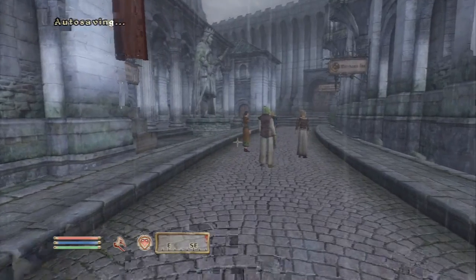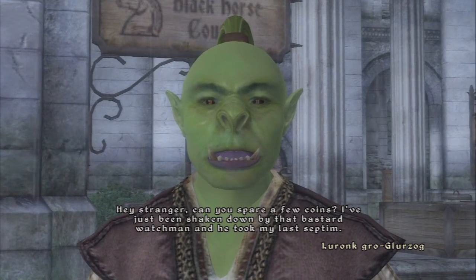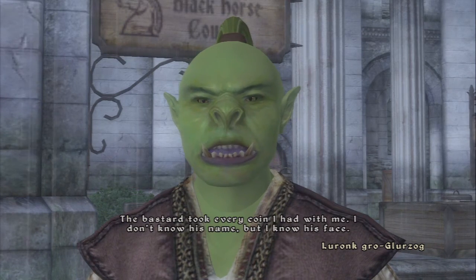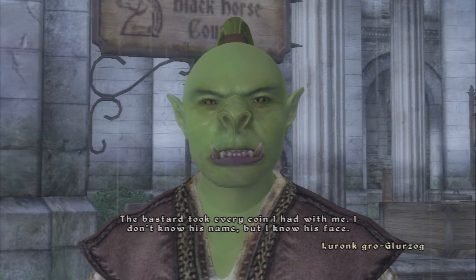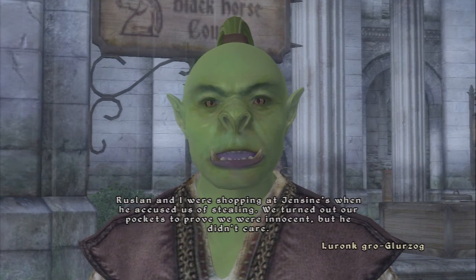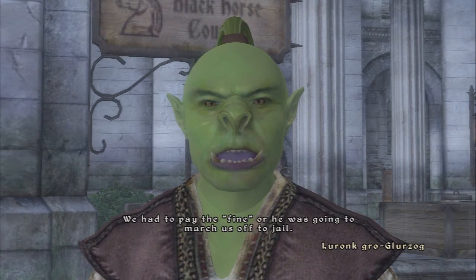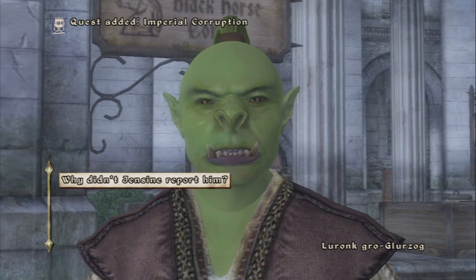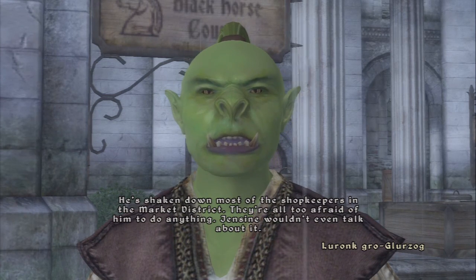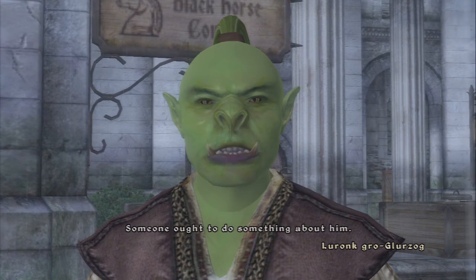We need to establish ourselves a base. A stranger approaches — I don't know his name but I know his face. Ruslan and I were shopping at Gencene's when he accused us of stealing. We turned out our pockets to prove we were innocent but he didn't care. He's shaking down most of the shopkeepers in the market district and they're all too afraid of him to do anything. Gencene wouldn't even talk about it — someone ought to do something about him.